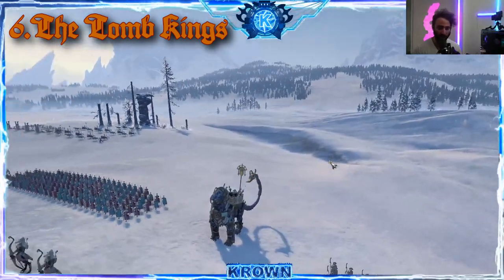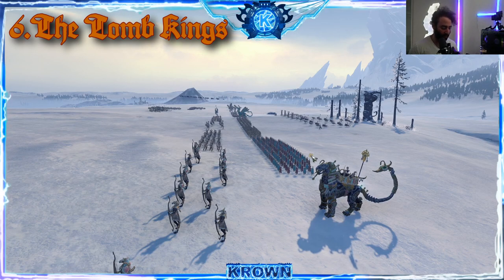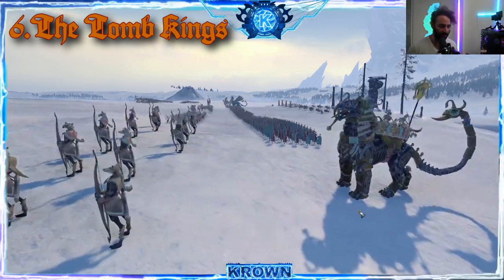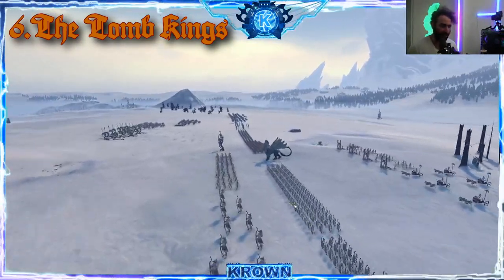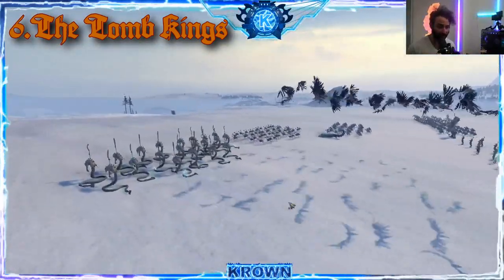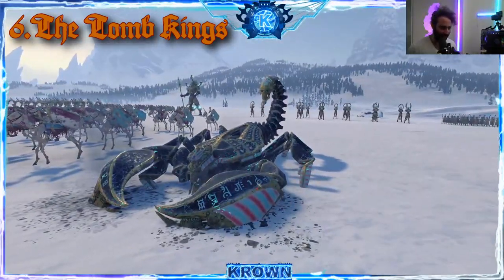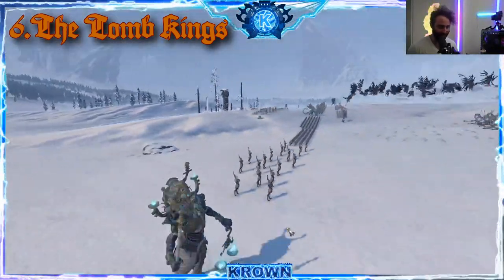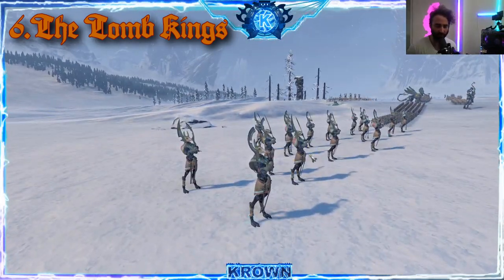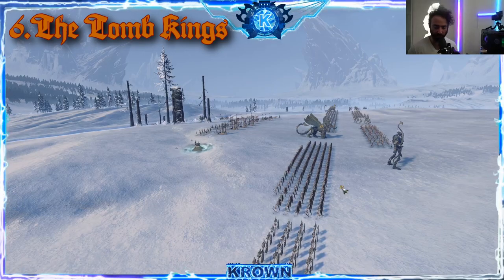Where this army really shines is their options for disrupting the frontline. The way they play is to get their frontlines met up with the enemy — typically the Tomb Guard or Skeleton Warriors with high numbers and decent staying power — and then send in their constructs to smash into the frontlines and disrupt the enemy. They have the Scorpion unit, very terrifying, and another construct — the Hiero-Titan — which is more of a hero killer. These guys are amazing on the frontline, and they actually have a mechanic where you can summon them in campaign mid-game, so they get stronger over time.